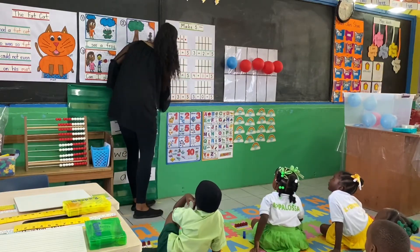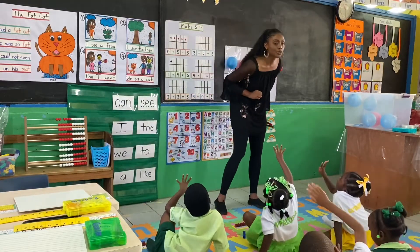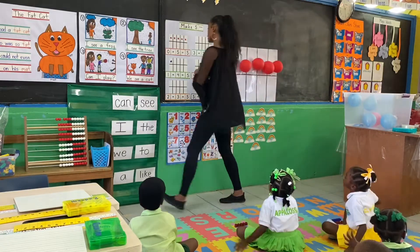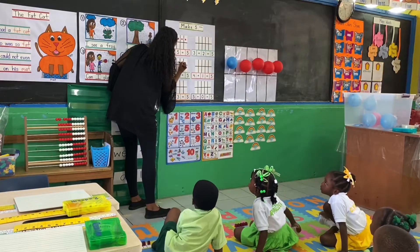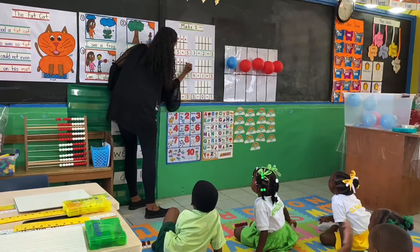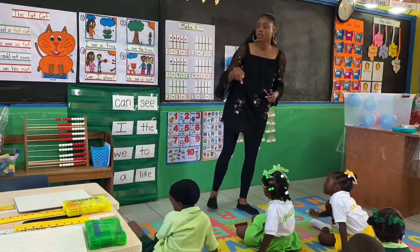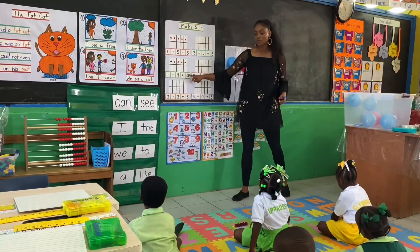Count with me. Say one. One. Okay, how many red do we have? Let's count. One, two, three, four. All right, count with me. One, two, three, four. Stop. All right, good. Okay, now show me on your board one plus four equals five.